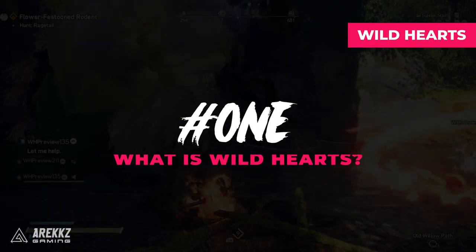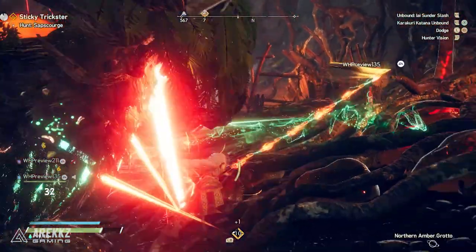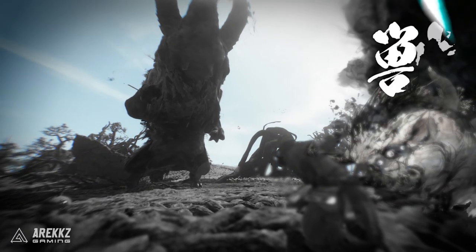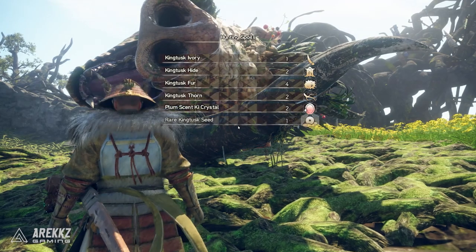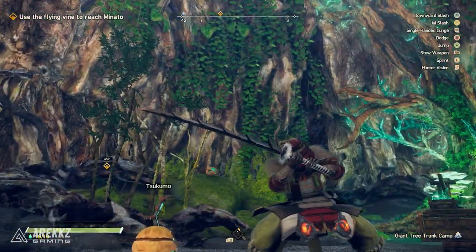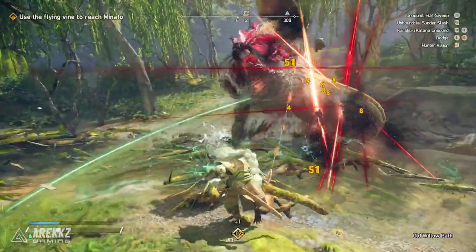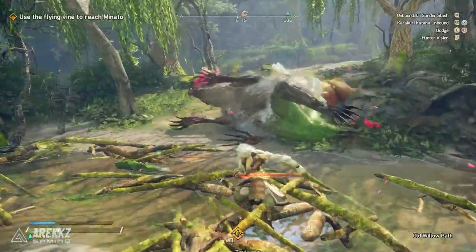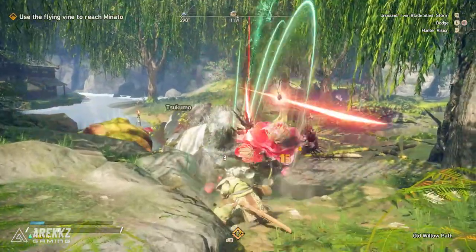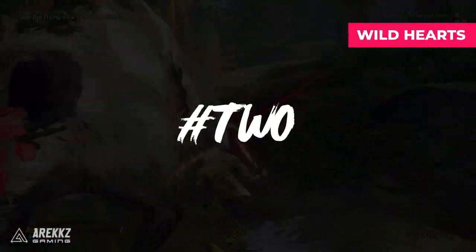To begin with, at a top level, Wild Hearts is a hunting action game. If you've played games in this genre before, the premise is pretty simple: you hunt giant creatures, you defeat them, you take parts from them, and you use those parts to craft armor and weapons so you can then go hunt even bigger, more challenging monsters and repeat the cycle. Hunt monsters, make gear, hunt more monsters, make more gear — and this loop makes the world go around. However, there is still more to do.